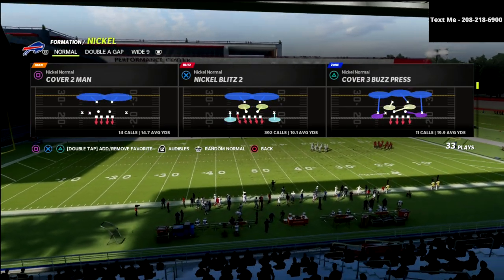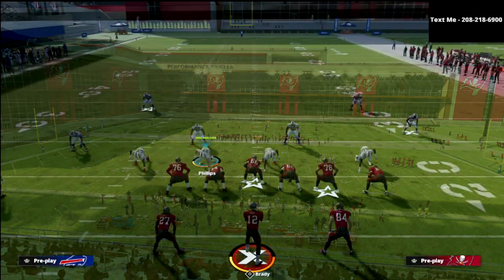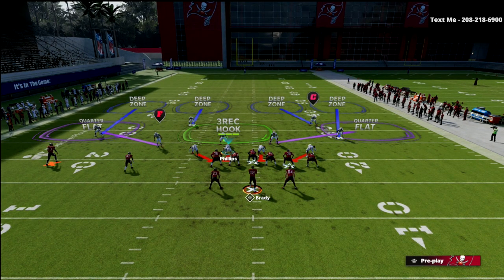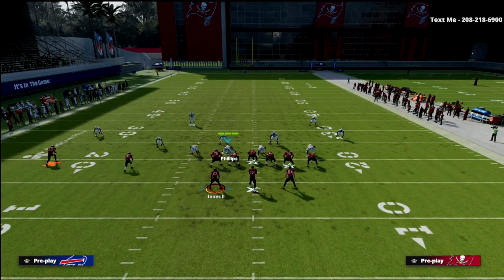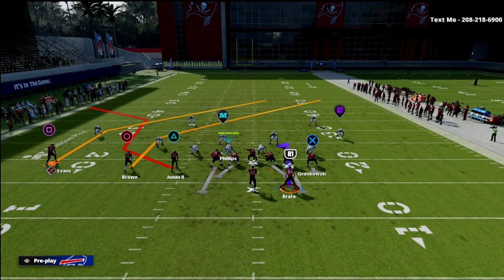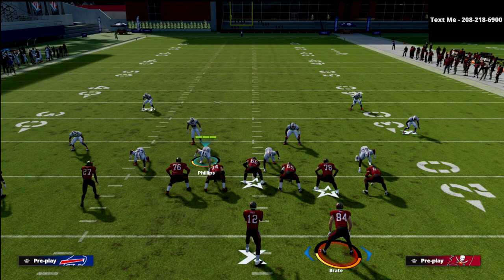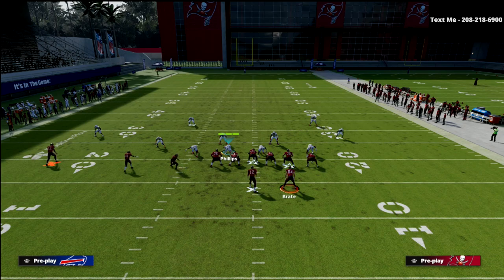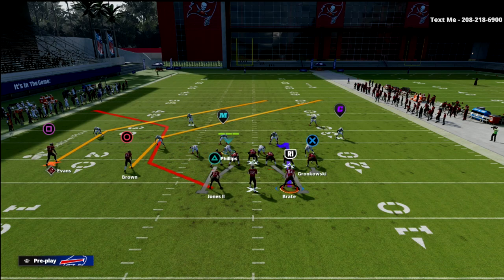We're working out of quarters and explaining a base-level rule, then reverse engineering and working backwards. If I were to motion Jones to the left, that would basically create trips tight end. So the way this defense is going to function against this is actually very similar to how trips tight end works. The only difference is that the number three receiver is in the backfield as opposed to being a slot — that's a really important foundational piece.